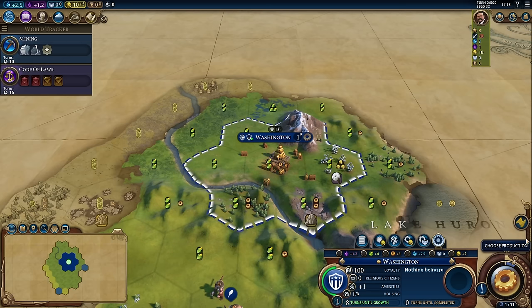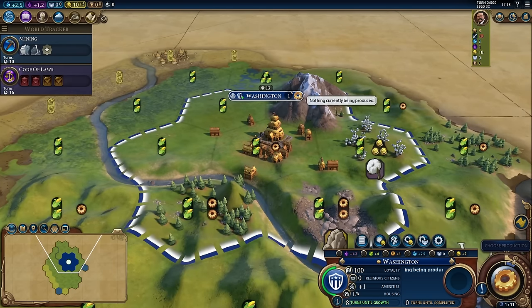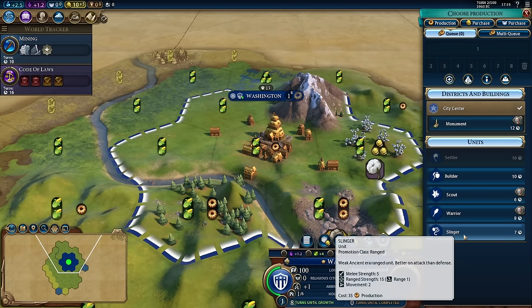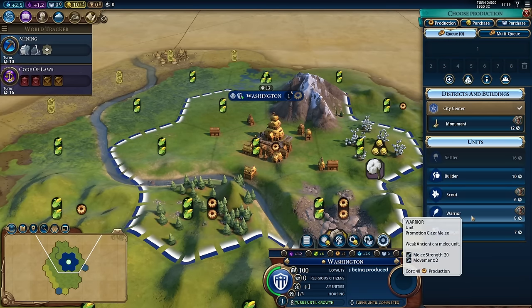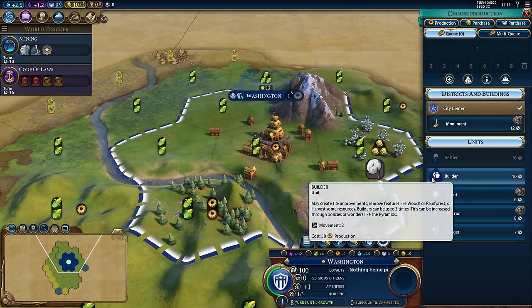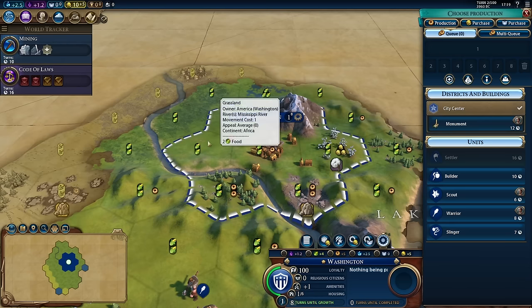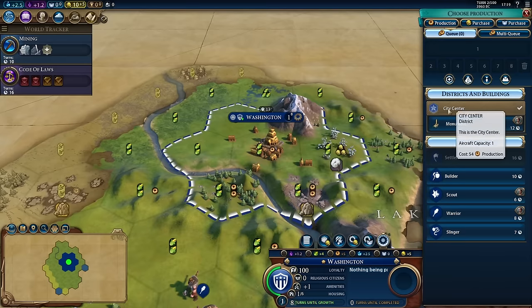Next up is production. Back down here in our turn indicator, it says it's time to choose a production, because every city is able to produce one thing at a time. When we click on choose production, it gives us a list of everything we have available to produce — this list is going to grow and change based on the technologies and civics you've researched. Right now we have access to slingers, which are ranged class combat units, warriors, scouts which are recon units that have faster movement than warriors but weaker melee strength, and builders, which are the civilian unit responsible for building improvements like mines, farms, or chopping down woods.